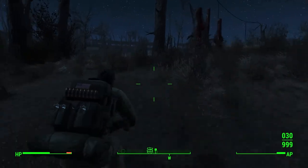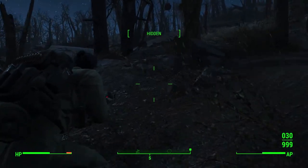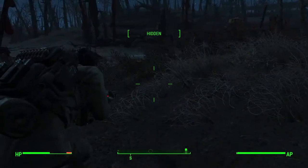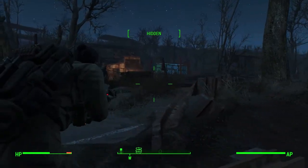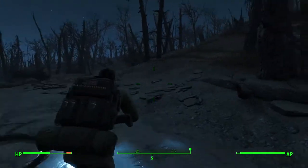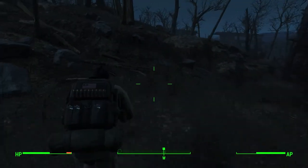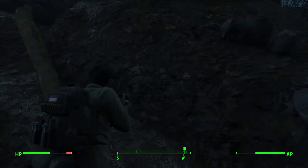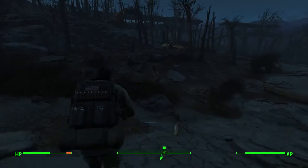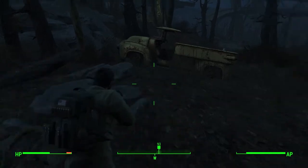Oh crap, I remember this place. I need to go around before I end up dying. There's a bunch of super mutants here — I forgot what this place is called, but there are a lot of super mutants. Run! Come on, Nicky boy. And there's a vault right in front of us. I believe there are Gunners there. That place is important for one of our companions that we haven't even gotten to yet in our let's play. Wait — the Brotherhood's here!